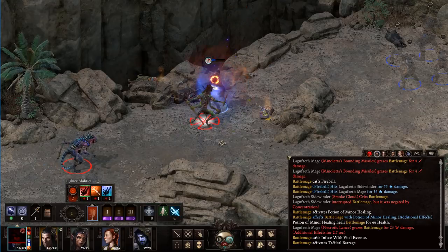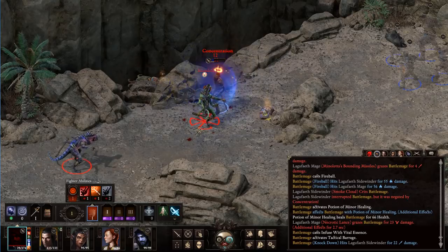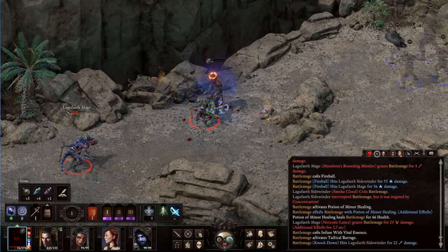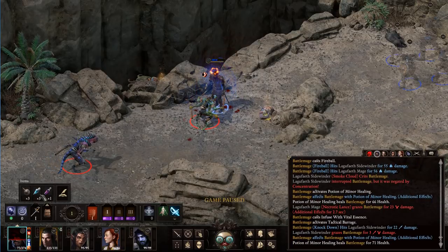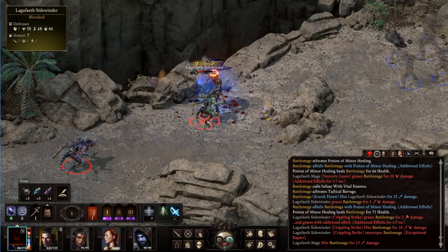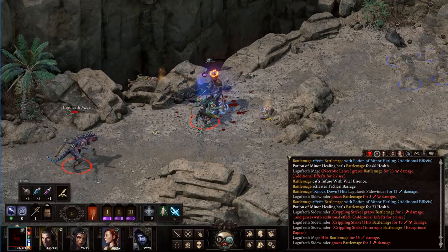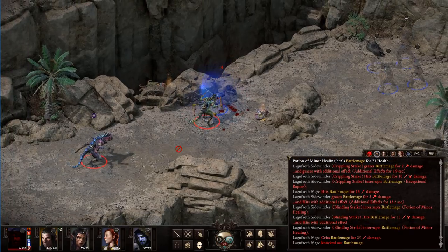Let's get this guy knocked down — this guy's a problem. We interrupted him. We might not be able to make it through this fight. Let's drink a potion. We're almost dead, let's drink another potion. Langfishes are really tough anyway — they're just very fast. I must have interrupted the drink. Well, anyway, that's a look at Battle Mages.